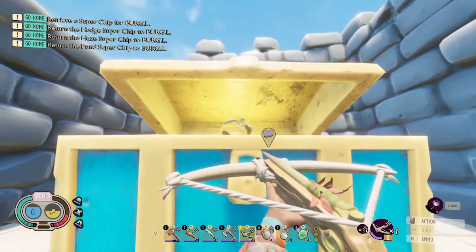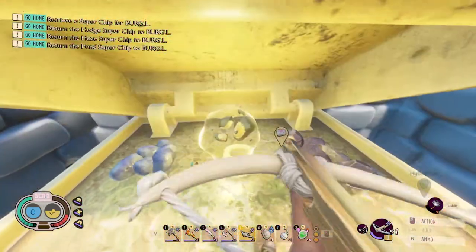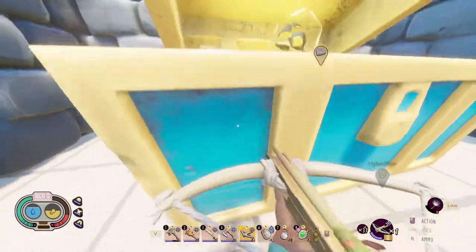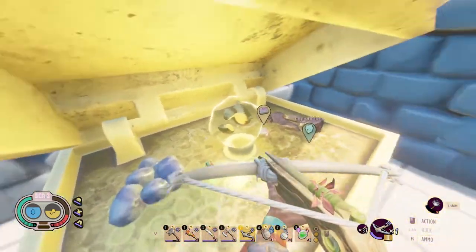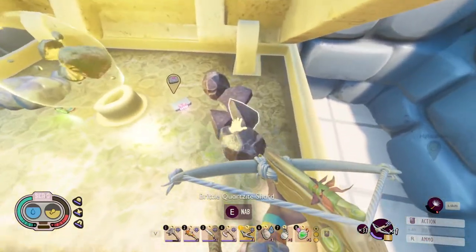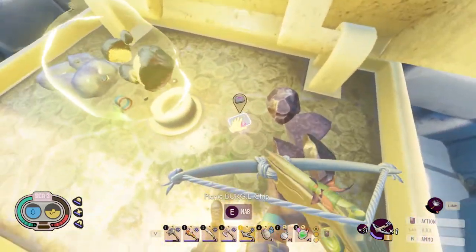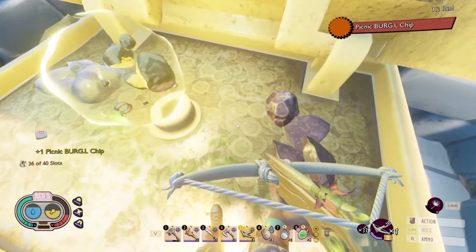We have a mega milk molar right up here we can get. We've got some brittle and sturdy marble you can get in the chest. We've got some pretty and sturdy quartzite over here, a scabby mega milk molar, and our wonderful Picnic Burgle Chip.